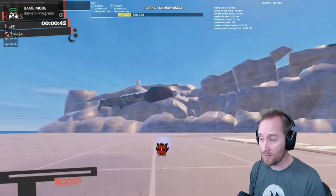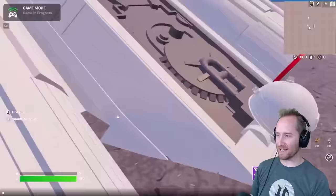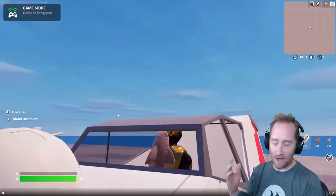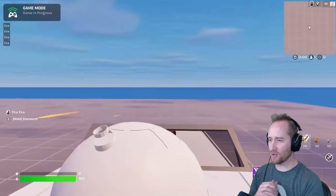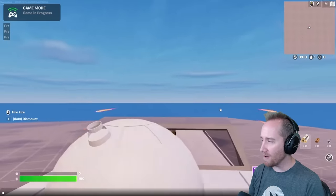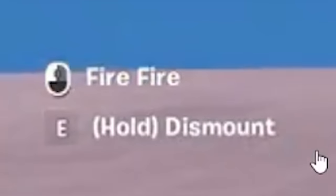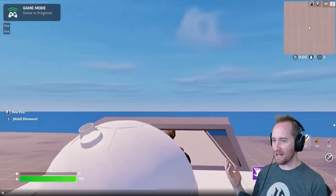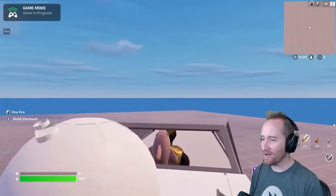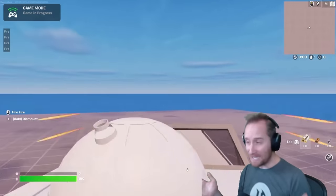This is from Maestro Shark — we love Maestro Shark. We've got a Tie Fighter here, and he can fly it around. He's even got it firing! Look — you can see fire, and then you can hold dismount. He's got a working Tie Fighter in Fortnite — this is wild. He's got to add some sound effects to this or something.